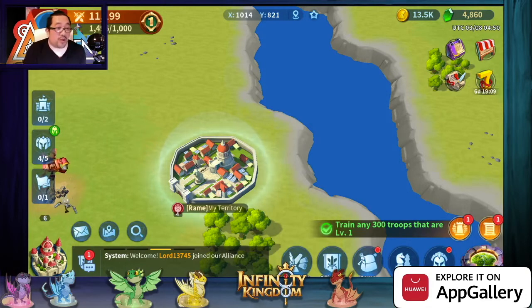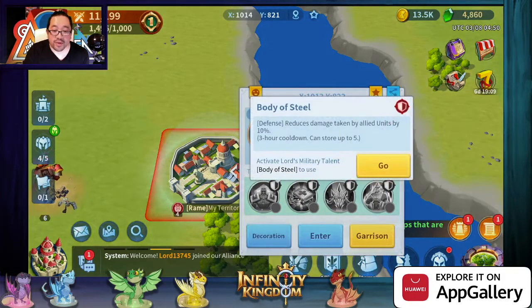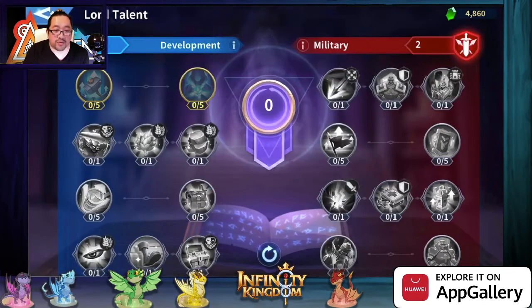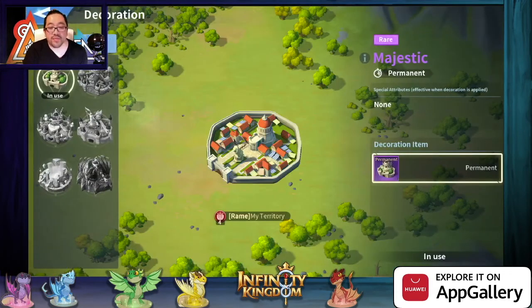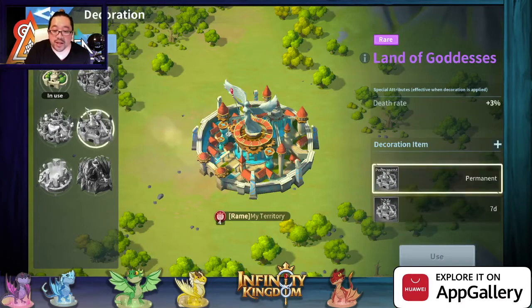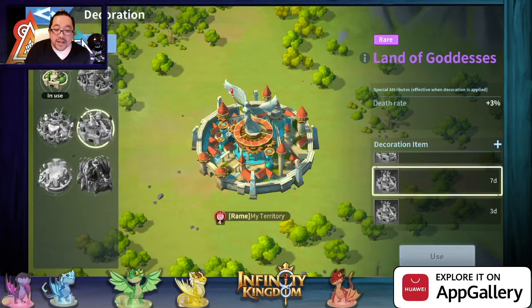We're gonna go over the new decor that we're gonna get. Let's go look at decoration here. So the new HQ is coming out. It comes in three-day HQ, seven days, and permanent.